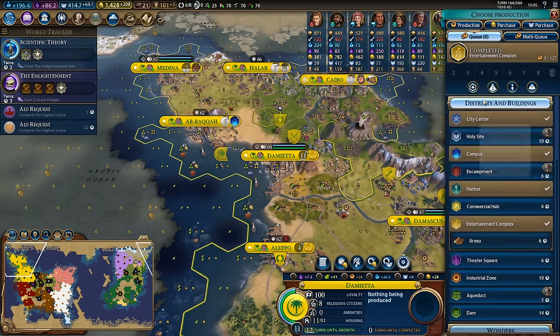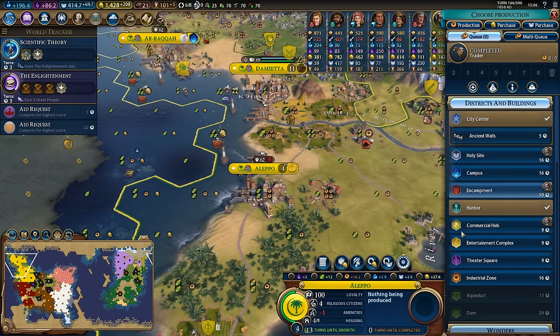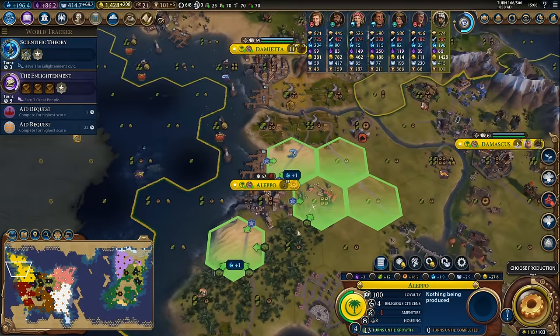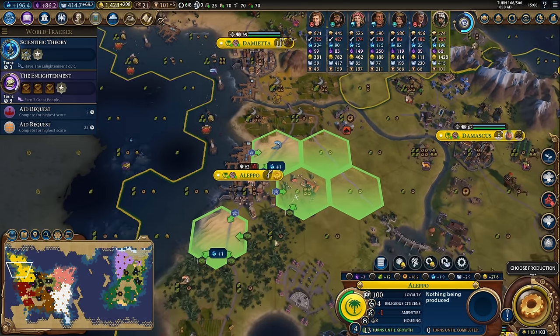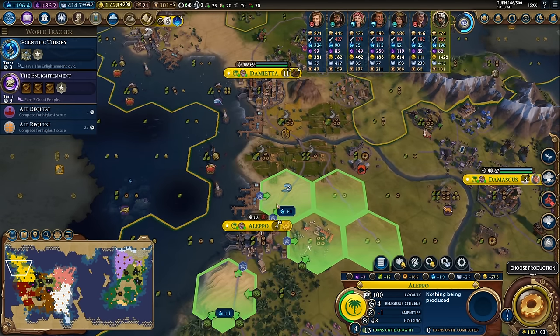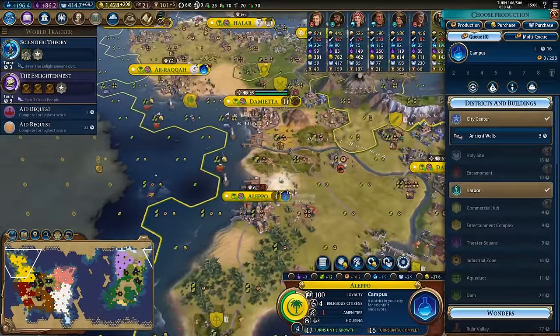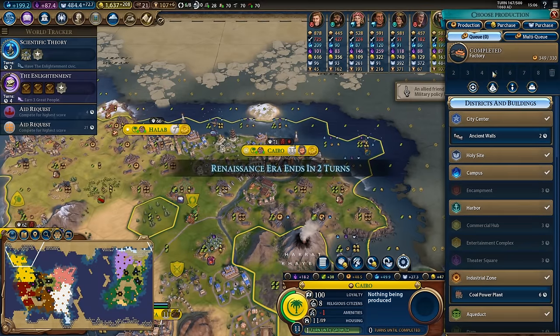Aleppo has grown to four population which now allows me to build another district, and I think the district to build would be a campus here. It'll give me a decent amount of extra adjacency to play with - it doesn't have to be really that good - so I'll just pop it down on this tile here and slowly build away at that campus.